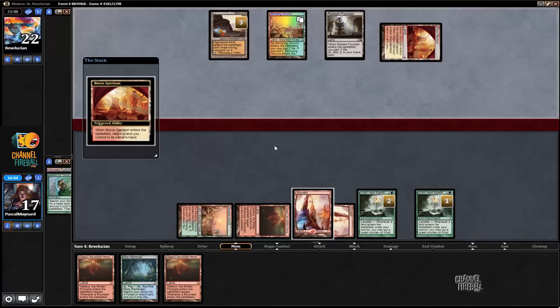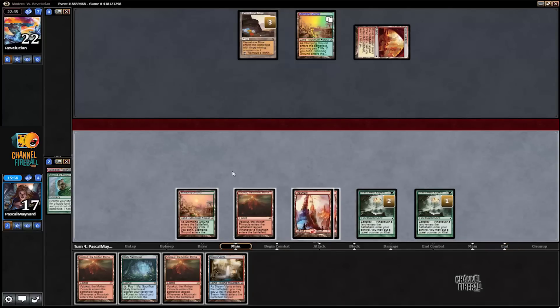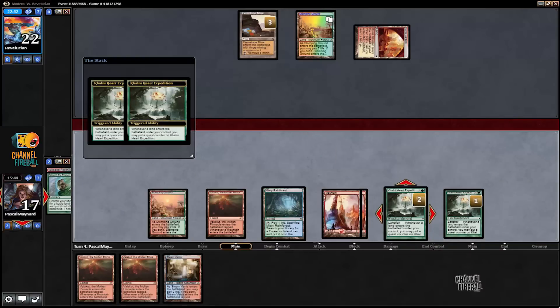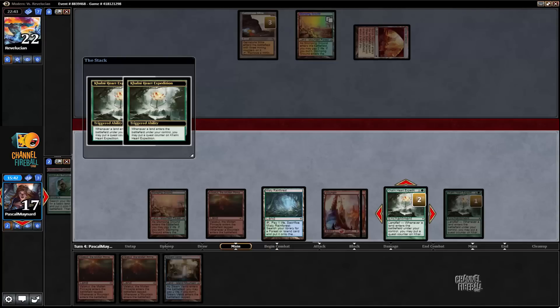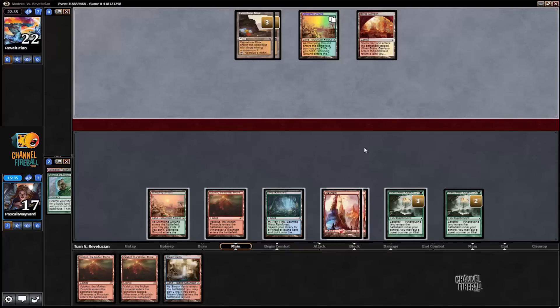Still can't cast Pact of Negation, which is not really a threat yet. We drew Steam Vents — annoying, but not really relevant, because we're just going to get Stomping Ground. Pass. He's passing, so I think we should be able to kill him. I don't think I need to crack anything — if I play Valakut.